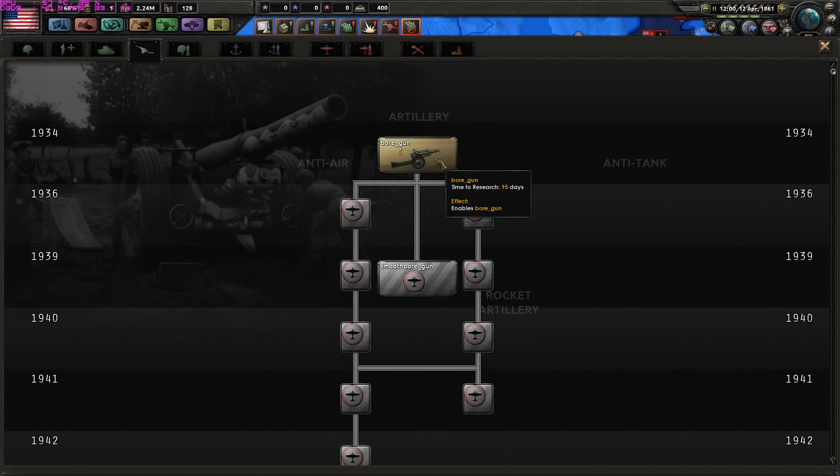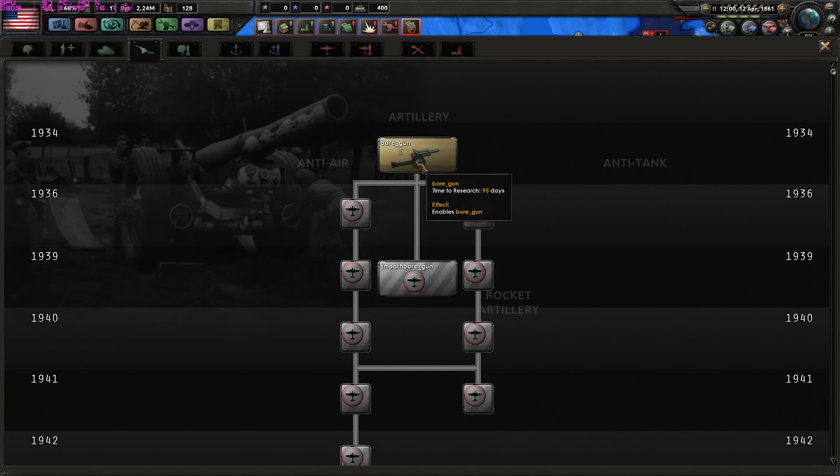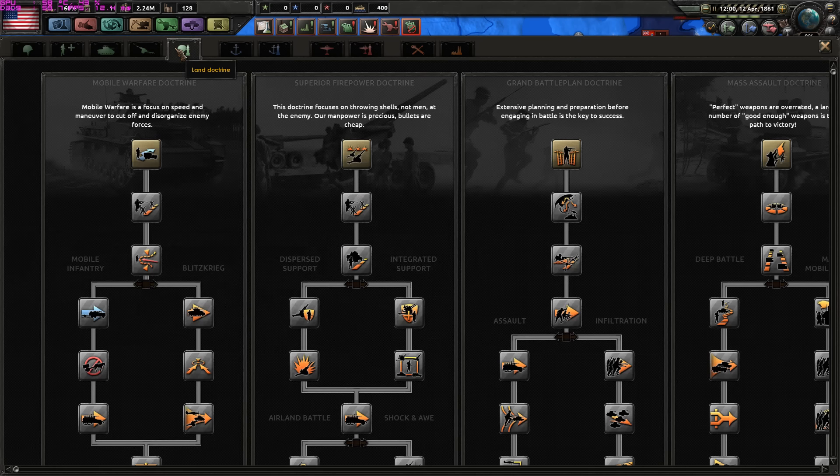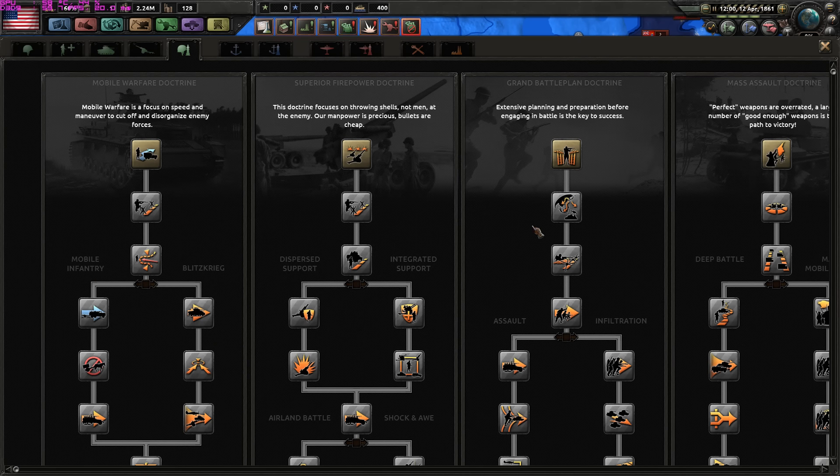Everything else is actually decades ahead of time. Construction right, I would say. Let's build military factories in Ohio, New Jersey, as well as in Wisconsin and Minnesota. What can be the best doctrine for an infantry army? Let's see.